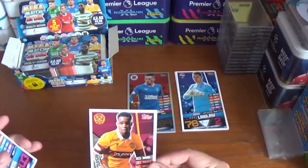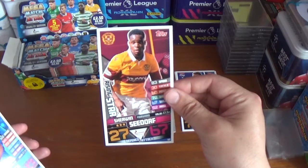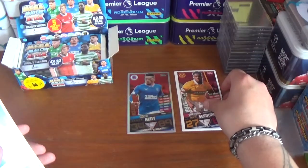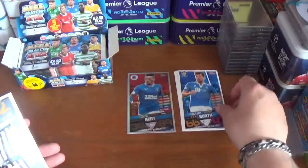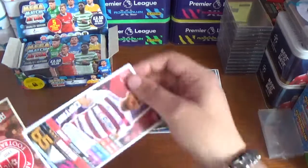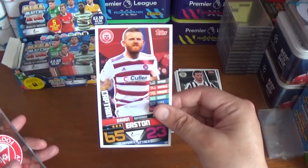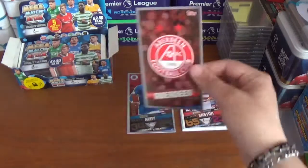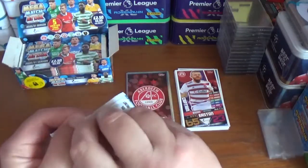Pack two starts with a rising star for Sherwin Seydorf of Motherwell — possibly the son of Clarence Seydorf, the former Dutch international, though I'm not 100% sure on that. Then Callum Booth of St Johnstone, Joe Shaughnessy of St Mirren. Just the one shiny in this one: the captain Brian Easton of Hamilton Academicals, and the Aberdeen logo.